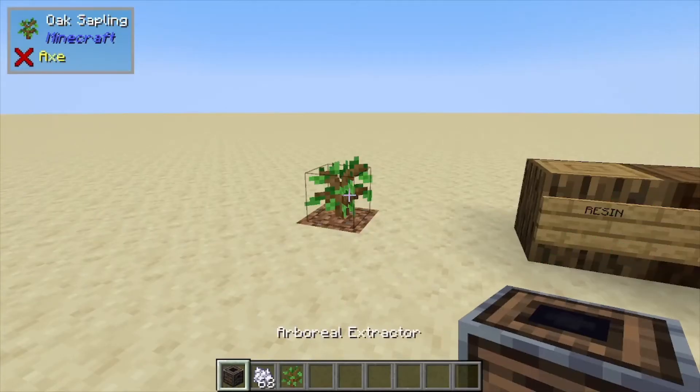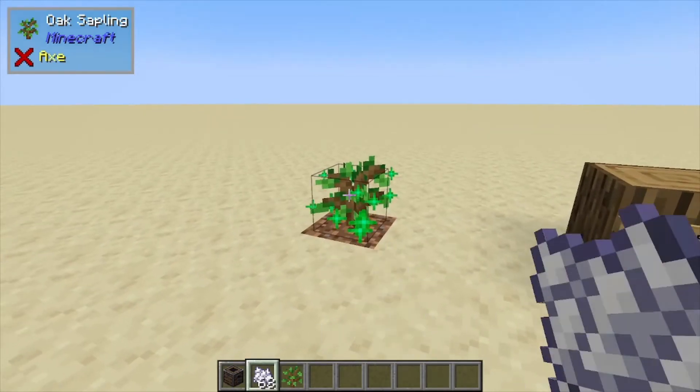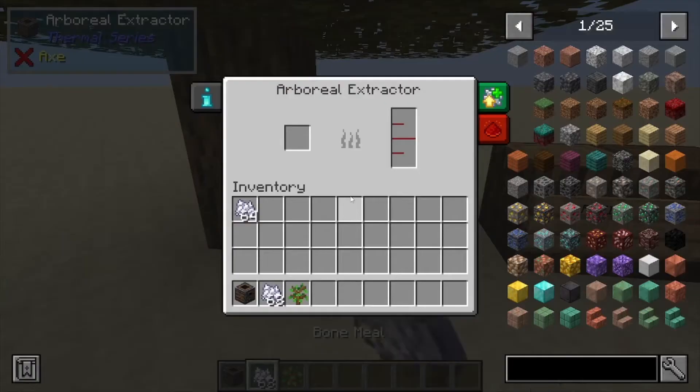Hey, Minecraft Mentor here, and today we're going over the Arboreal Extractor. What you need is to grow a tree, and then place the extractor adjacent to it. If you take a look inside, you can see it has a tank and also a slot.